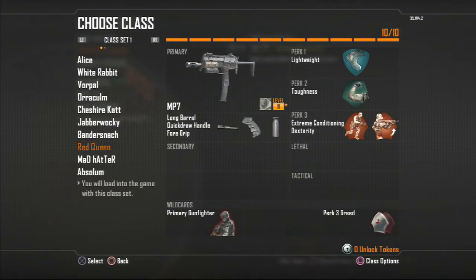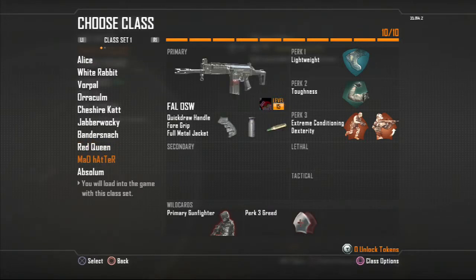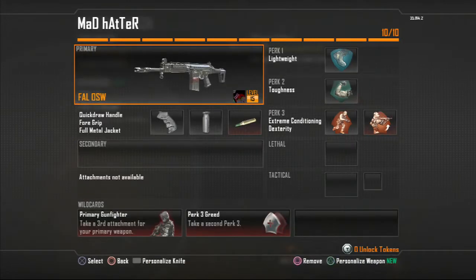I also use the MP7 — we've got a few things on there: Quickdraw, Foregrip, and Long Barrel. My Mad Hatter is the FAL, which is another one of my favorite guns other than the AN-94.